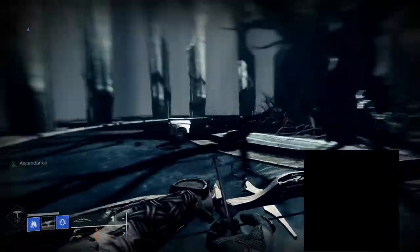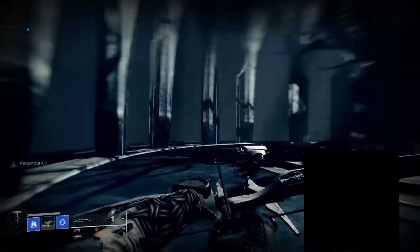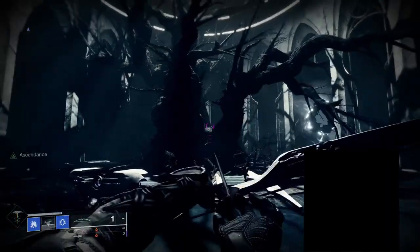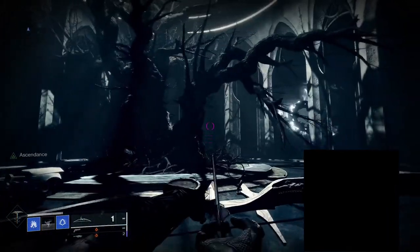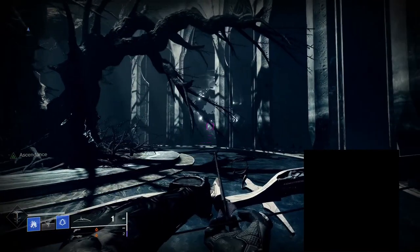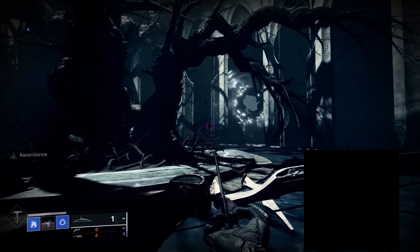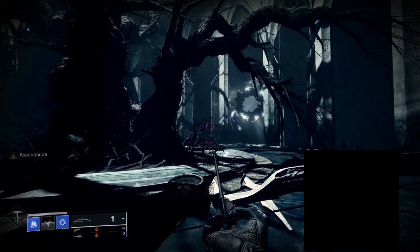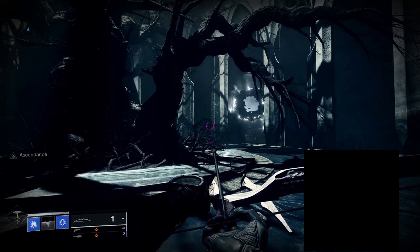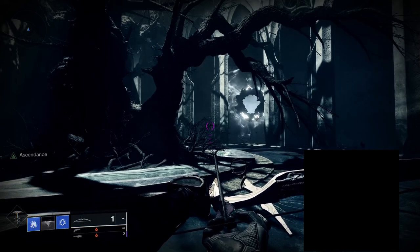I would also recommend for Titans the Burning Maul — that's the one that makes the DoT damage for fire. And there are also plenty of other options. I do believe there are a few straight-up solar exotic weapons like Tommy's Matchbook if you pulled that out of the kiosk, if you want to just handle the solar problem.